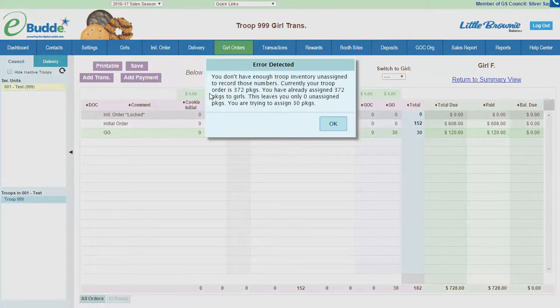It comes up with a little warning: it says you don't have enough troop inventory assigned to record those numbers. Currently your troop has ordered 372 packages and you already have 372 packages assigned to girls. So I have no extras to be able to give credit to girls.